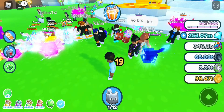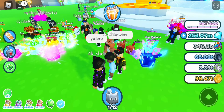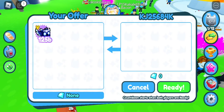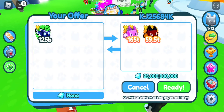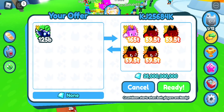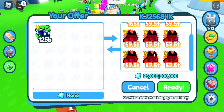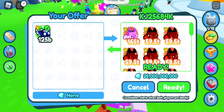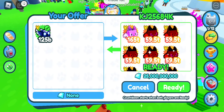First up, we need to turn on trades. It looks like this guy wants to offer. Okay, we got our first trade from KJ25684K. Let's see what he offers for Sapphire. He's putting up 25 billion gems and a bunch of rainbow pixel gems. But we're going to have to cancel.